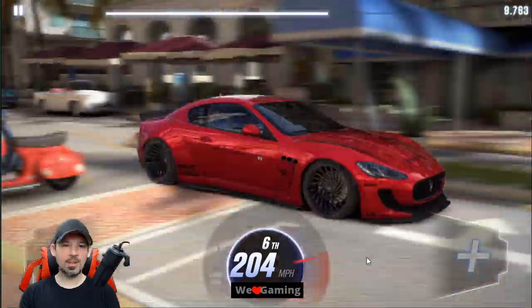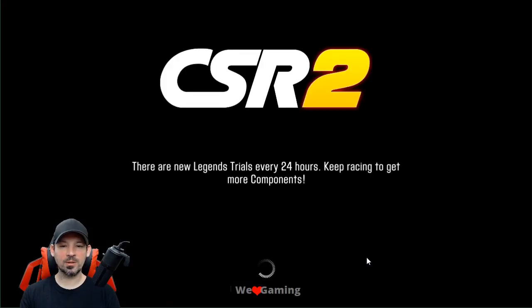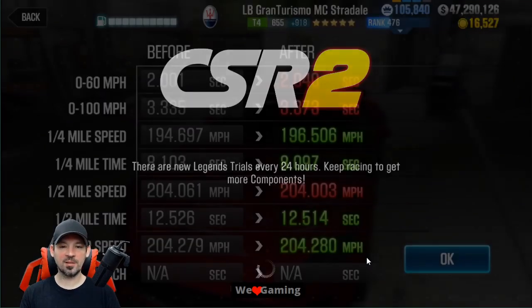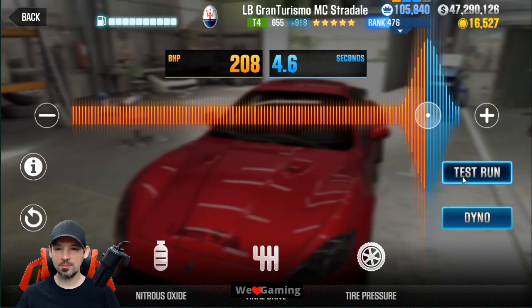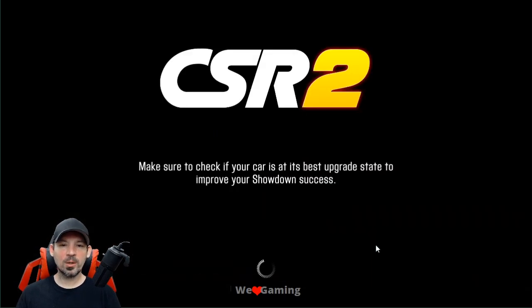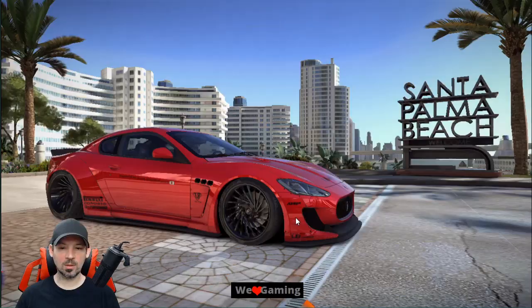Pretty easy to drive. I've tried all kinds of different shift patterns and everything else runs slower than this one, so I'm thinking this is probably the best shift pattern for this car — we got a 12.514. One thing we could try is letting go of the gas around number two instead of number one. Let's give that a go; I'm pretty sure I tried that and it didn't work but I'll try it again.